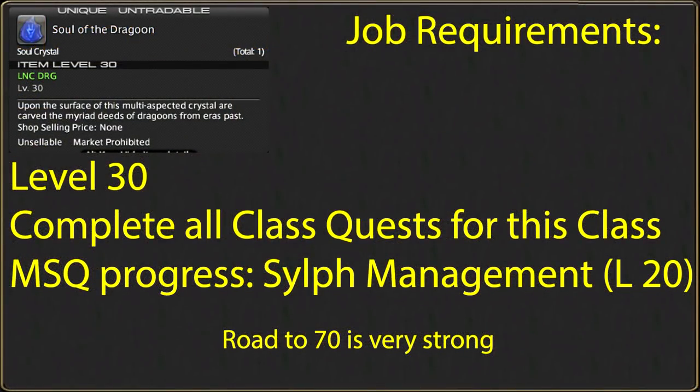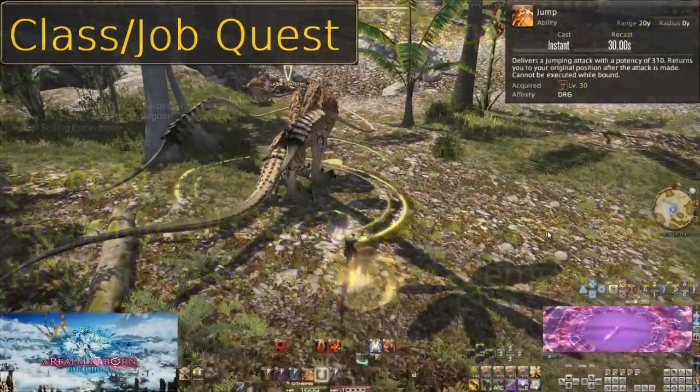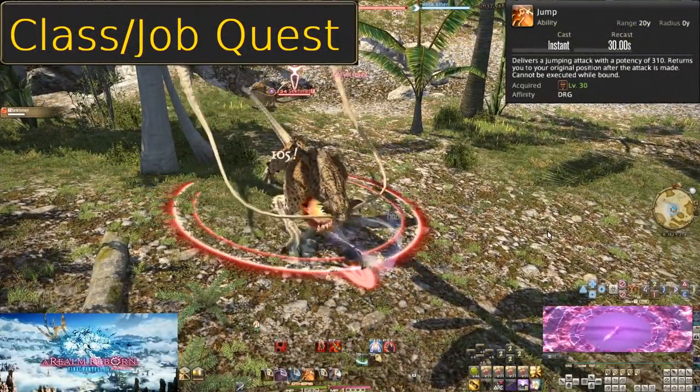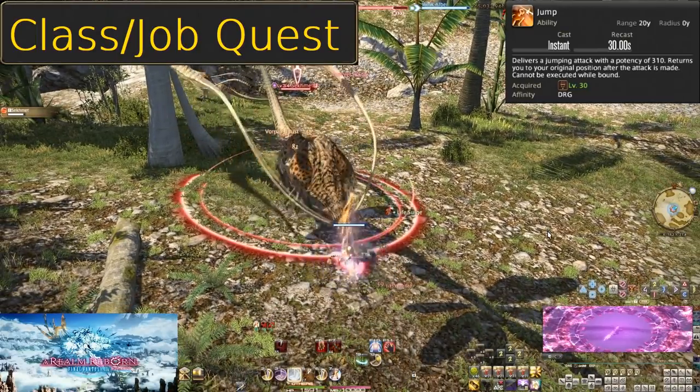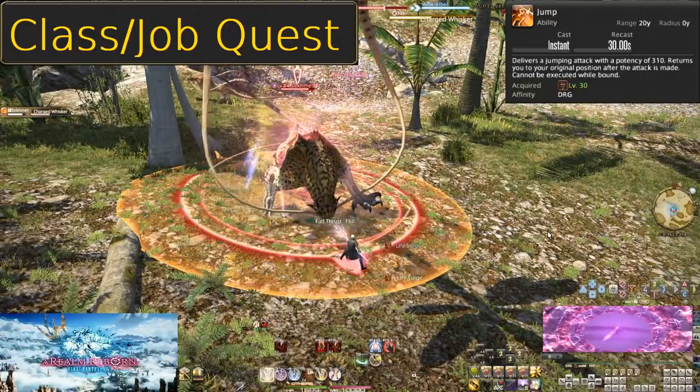At level 30 you will be able to undertake your first job quest to obtain a Soul Stone as well as your first job action. You must also complete all class quests from your guild. The other requirement is the level 20 main story quest. This won't be an issue on normal servers, but any server with preferred status and the Road to 70 buff will likely lead new players to be level 30 long before this story threshold is met. Level 30, Jump. For becoming Dragoon we get Jump, a 30 second cooldown that has us perform a huge leap and do 310 potency of damage to the enemy.